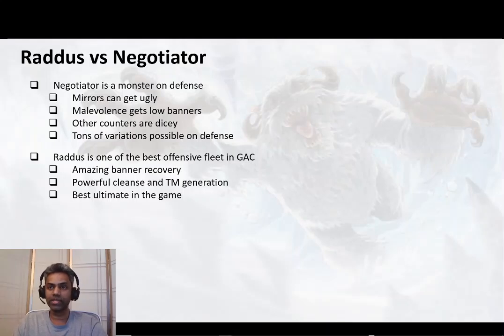Unlike Malevolence and a few other fleets which don't really have protection recovery, there's amazing banner recovery in Raddus — tons of protection and health recovery, which is great for banners on offense. It's got a really powerful cleanse, which is something ships like Tarkin's fleet, Malevolence, or even Finalizer lack. It's got tons of TM generation and, in my opinion, it's got the best ultimate in the game — an ultimate which spans across battles. It's not just that particular battle; the ultimate eradicates the enemy ship and makes cleanup that much easier. Hands down the best ultimate in the game.